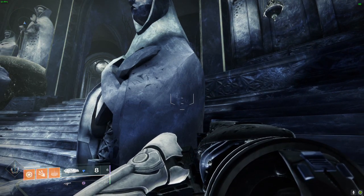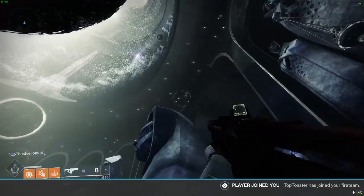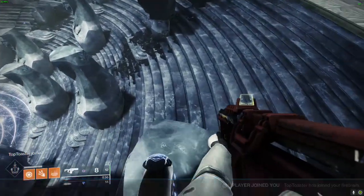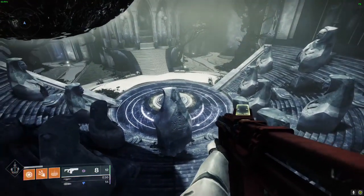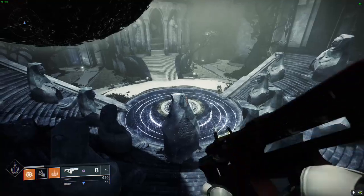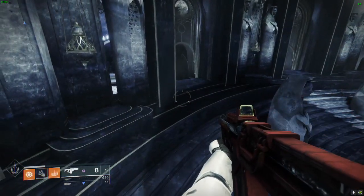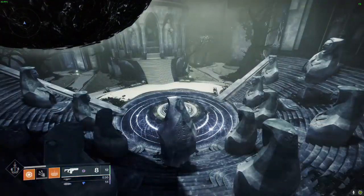Once you get into the chest room, your friends can join you, and you can turn off your download or whatever you're doing to make yourself lag — your six trillion Twitch streams you have open, your four games you're downloading. Turn all that off and wait for your friends to join you.